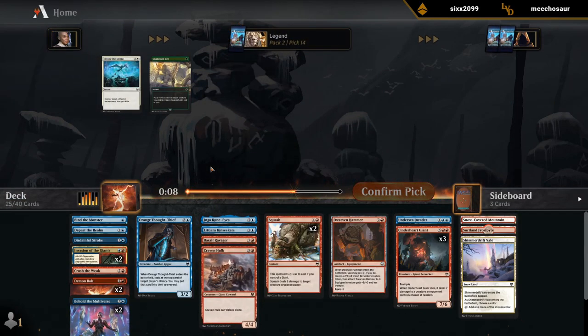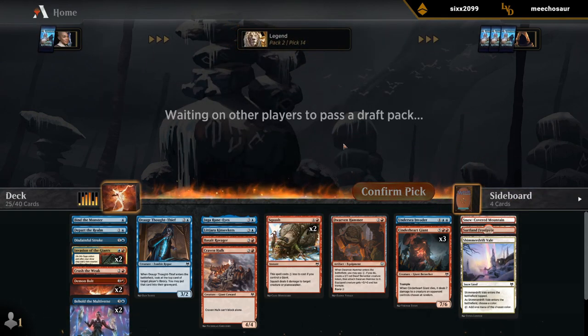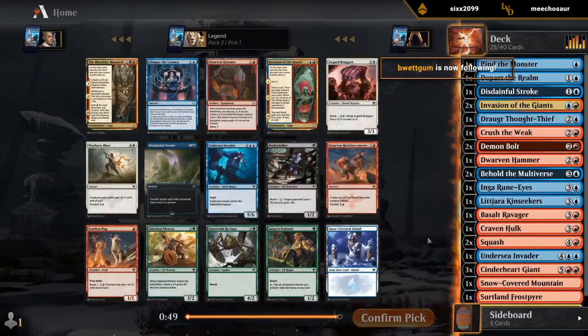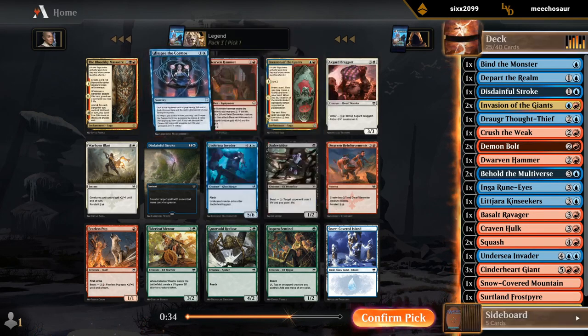The card I most want to get at common is probably Mistwalker, so let's see if we can open one or two here. I'll definitely take Glimpse. There's another Invasion which we should be able to wheel, assuming we're the only blue-red giants deck. Take Glimpse, hope to wheel Invasion, passing a second Hammer — that's okay. Take our card advantage here.